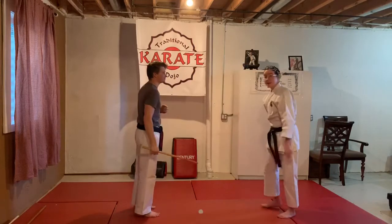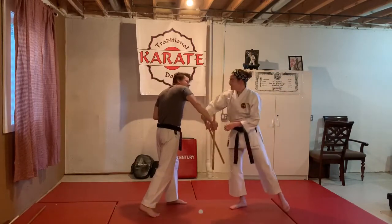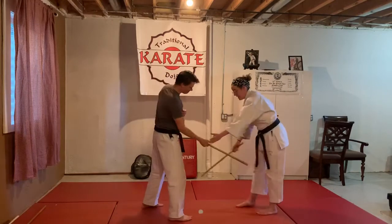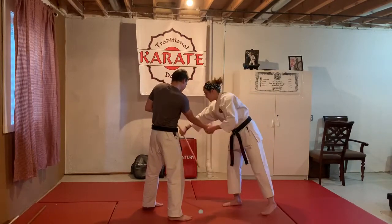Number eight comes in — number eight is like six — so I step in, I block it. Hook the wrist, come around and take it, and come down. Number nine comes in, I pass it, use the back of my wrist, send it away.